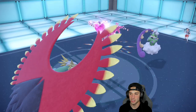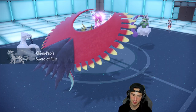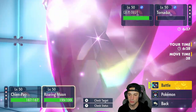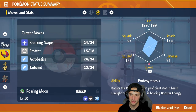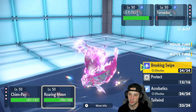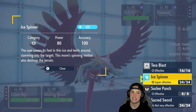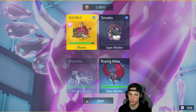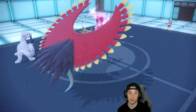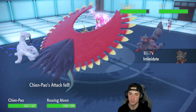Chien-Pao is out. I want to go Ice Spinner into Landorus, and at the same time use Acrobatics with Roaring Moon into Tornadus to get rid of it. The opponent swaps in Arcanine — Intimidate drops activate. Acrobatics is not going to do anything crazy but Ice Spinner flies — we rack up damage. Wave Crash comes in hot with terrifying damage, dealing massive recoil. Chien-Pao survives at low HP.